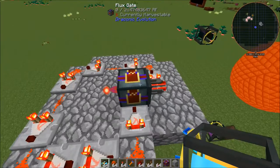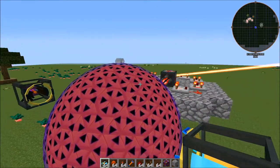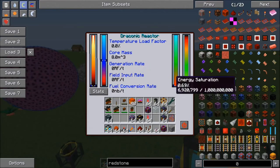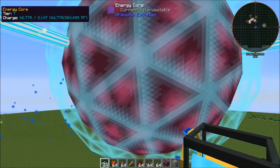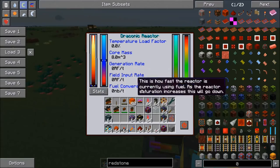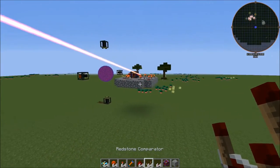Now we've actually got power moving into this, so we can activate it. We'll hit 'charge reactor' and you'll notice this is starting to get power with almost a purplish tint around it and it's starting to change colors — that means it's charging up. While it's charging up, you're going to see the containment field build up to 50%, after which the energy saturation will start to rise, and then the core temperature is going to start rising. It does take a little while to get charged up.